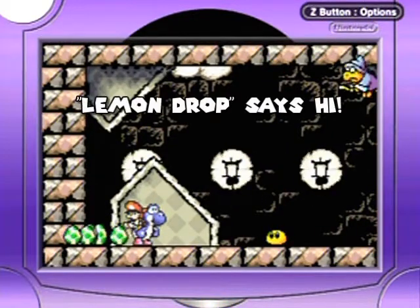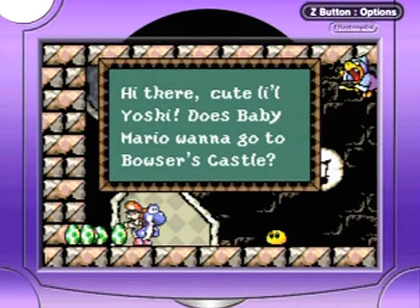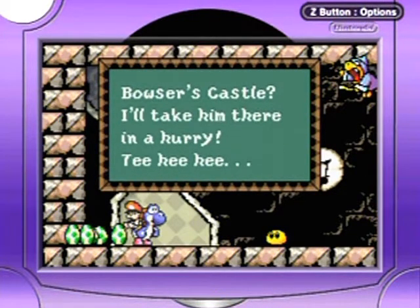So there's Salvo the Slime. Hey Kamek! Hi there, cute little Yoshi! Does Baby Mario want to go to Bowser's Castle? No, I don't think so. We've kind of been avoiding that this whole time. And Baby Mario cries whenever that happens, so you should really listen to the baby.